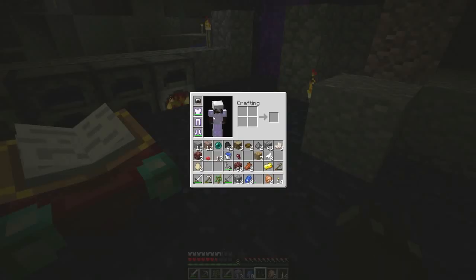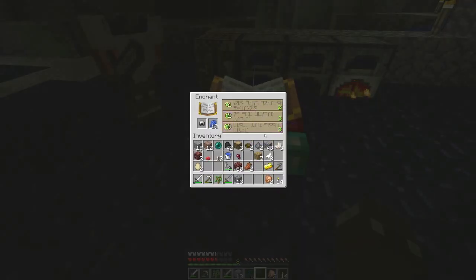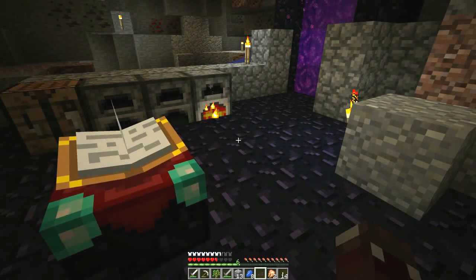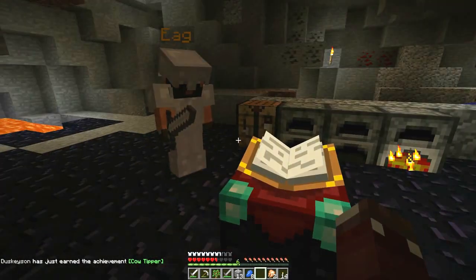I am getting all the good enchants. Feather falling? Nice. Undo one mistake - you should have that and then go for enderpearl. I got protection on all my stuff. I got protection on my helmet, which is fine. I don't mind that at all.